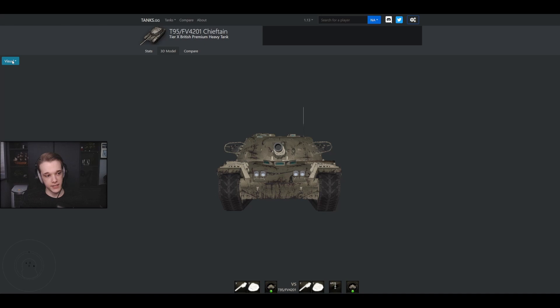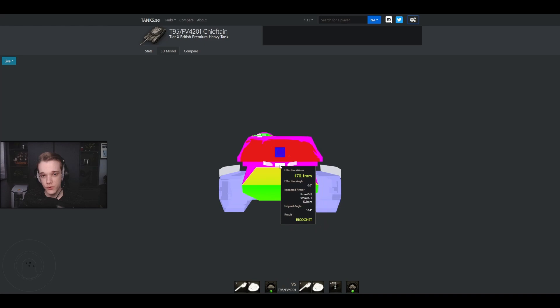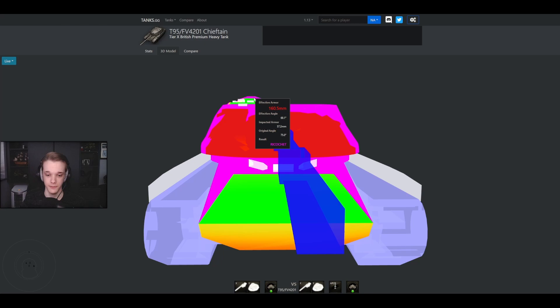Let's take a look at the live model and see how broken it actually is. The Chieftain gets the best standard penetration of any heavy tank at Tier 10 — 270 penetration — and as you can see, it's not enough to go through the turret anywhere. You can pen the cupola, but look how small it is. If you zoom all the way in, it's a joke of a cupola. About half of it is going to be an instant ricochet — go a little bit too high and you ricochet right off it.